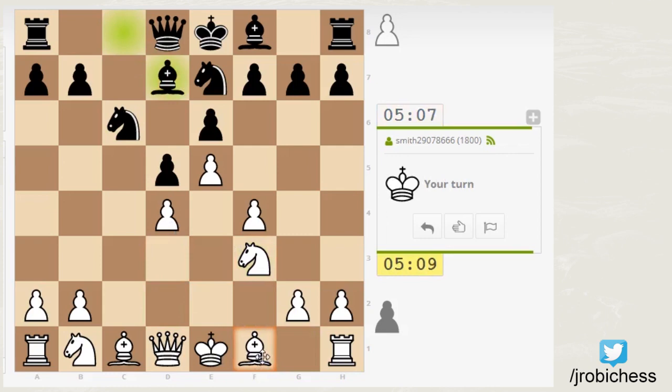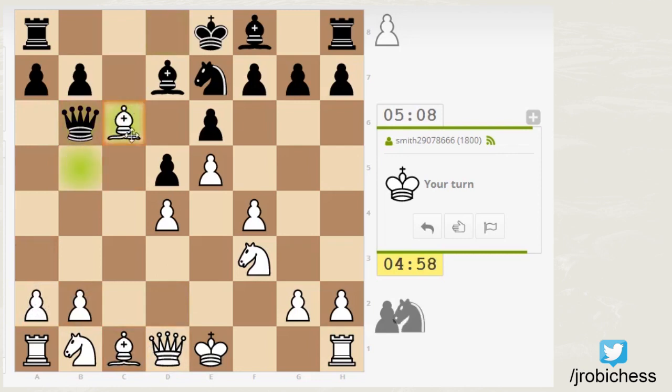As for my light square bishop, I could probably put it here for now. I can always fall back to E2 if he tries to kick it. That seems a little aggressive, but that's okay. I'm going to let him have his light square bishop because it's going to be chomping on granite here at least.